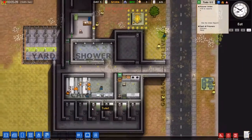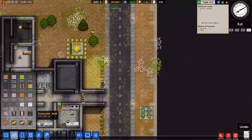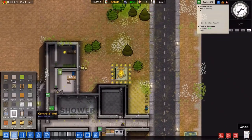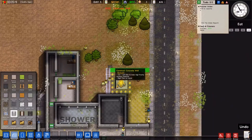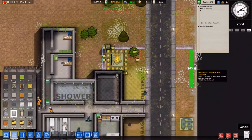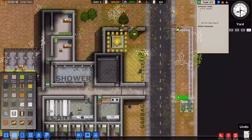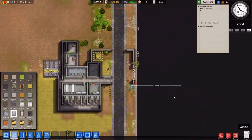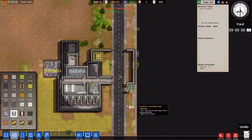What are we missing? Oh yes, I would like to build a road thing over here so they can just leave and go through the front door and leave. That would be pretty bad. Fix it later.